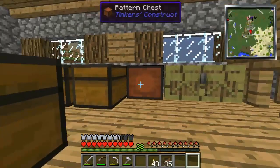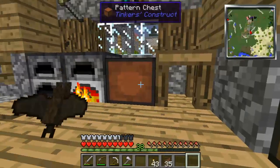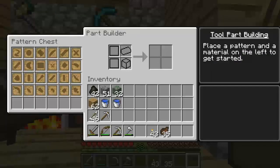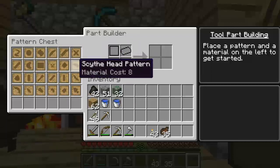You can see that we've had these pattern chests here. This was a bunch that we found here in the village, plus all the ones we didn't find. So now I have one of each pattern. The patterns will never get used up. And if you make this little part builder table, you can make your little pieces straight from this.